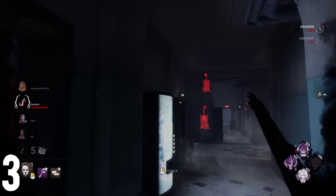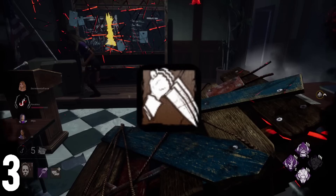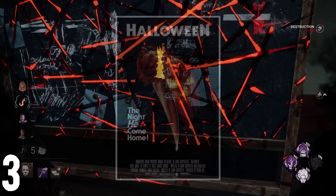The Adept Achievement also contains a very cool reference. As you may know, all Adept Achievements show the default weapon of the killer or their power. In the case of Michael Myers, it shows his weapon multiple times in rapid succession. This is a direct reference to the iconic Halloween movie poster with the same type of design.